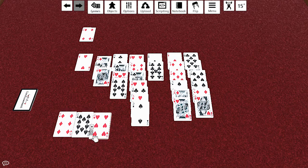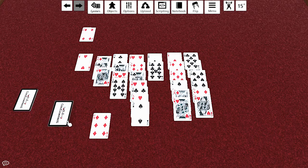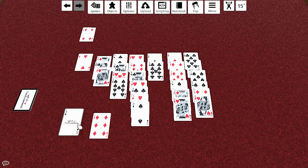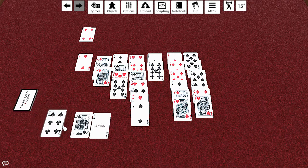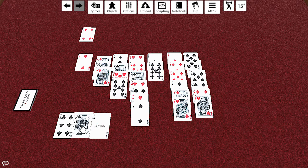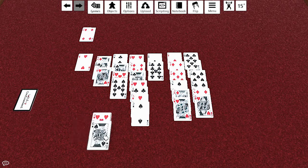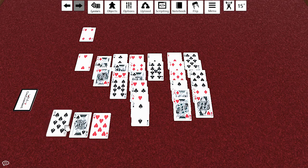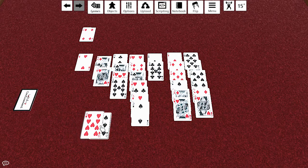I need a ten. I really am just looking for tens and eights. One, two, three. That's another six. One, two, three. That's the wrong color eight. That's the right color eight though. This next deal is going to be awesome.